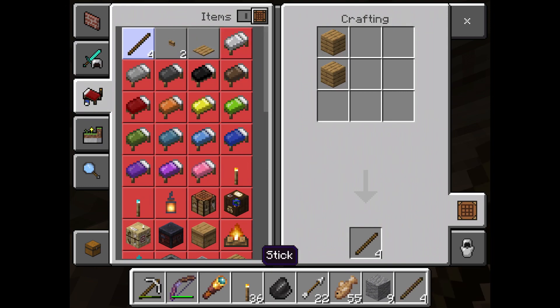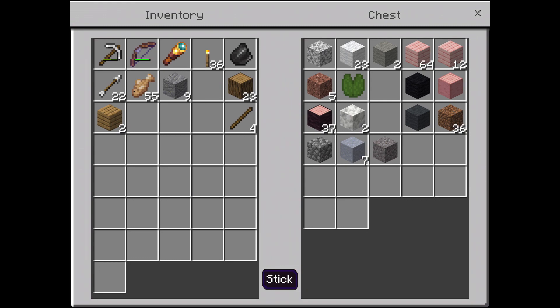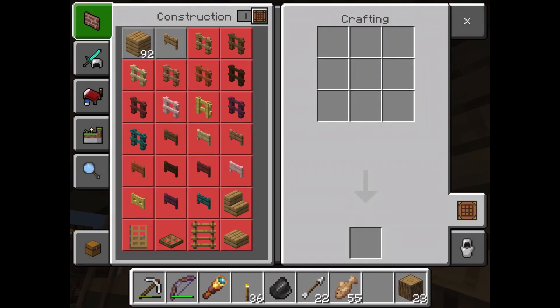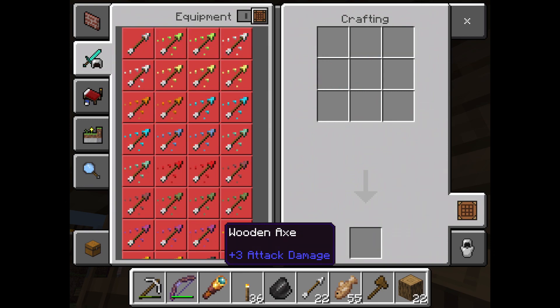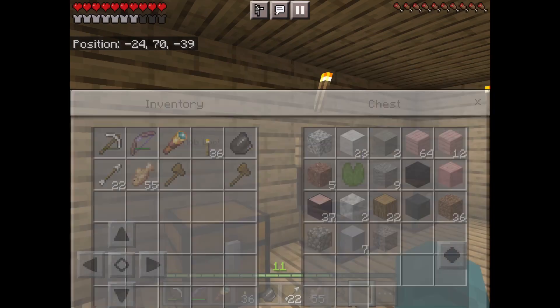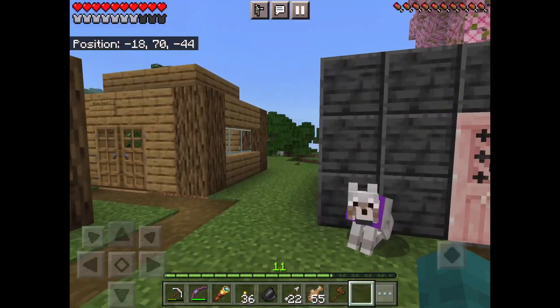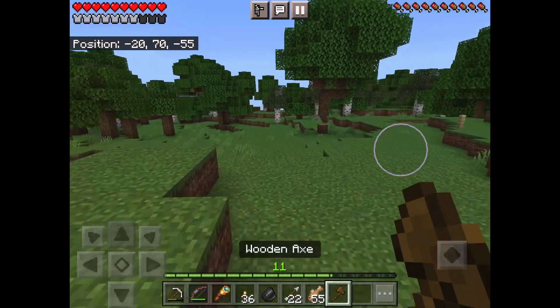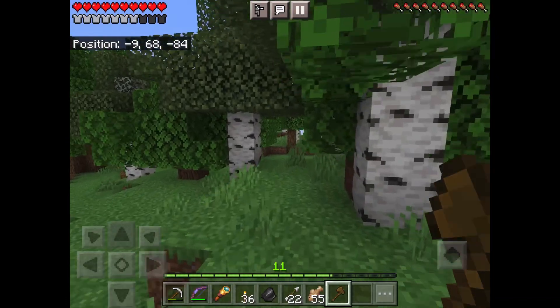In today's episode, we'll be going on a quest for Bamboo Wood, because me and IPLN770 found a jungle over that way in the forest. I'm going to try to get some bamboo, because in the 1.20 update, Minecraft added Bamboo Wood and Cherry Wood. We already have Cherry Wood, but we don't have Bamboo Wood, and we need it. I'd like to make a build with Bamboo Wood — I don't know what it's going to be, but it's going to be something.